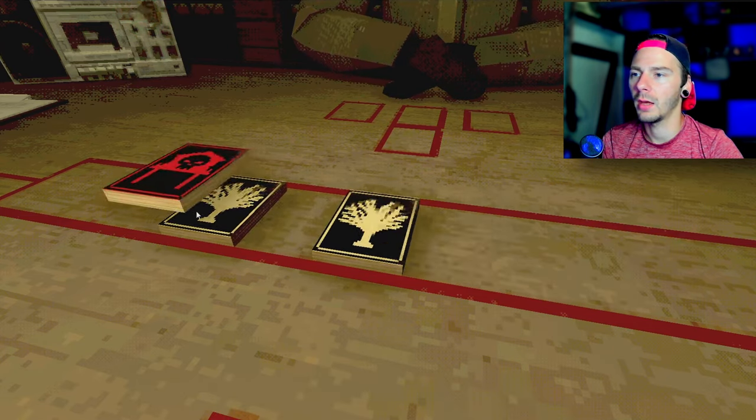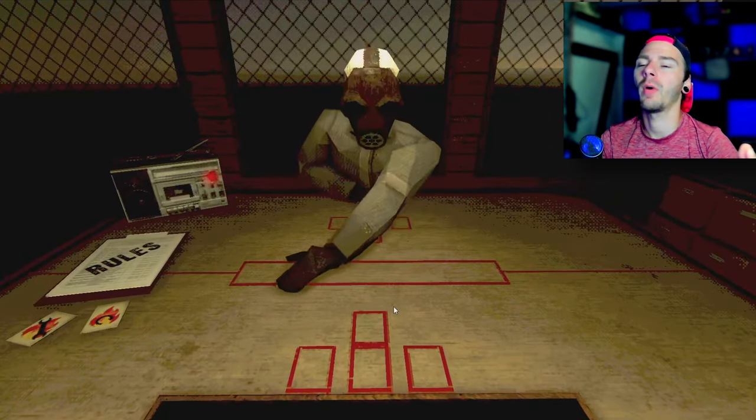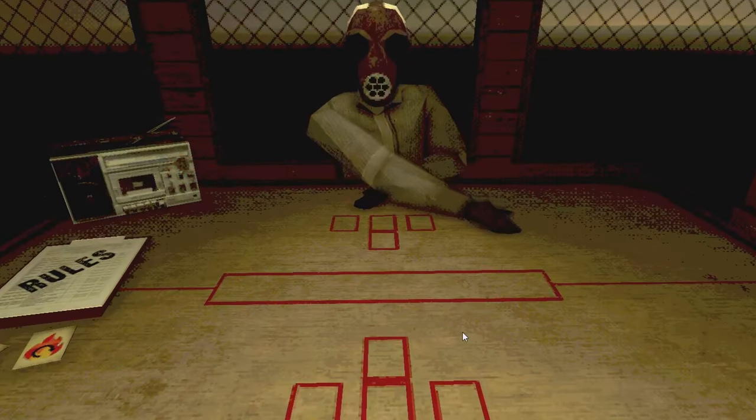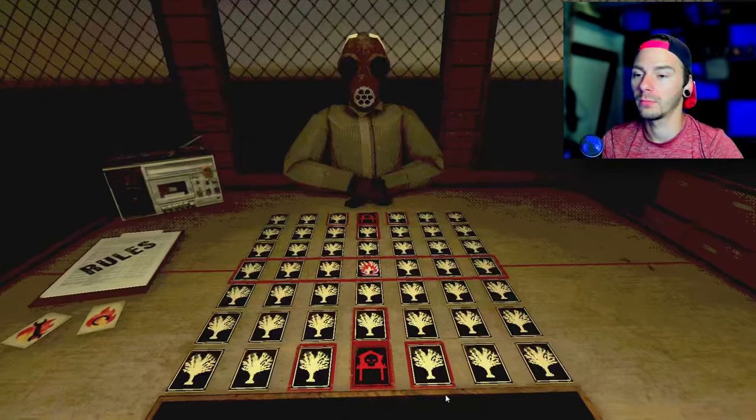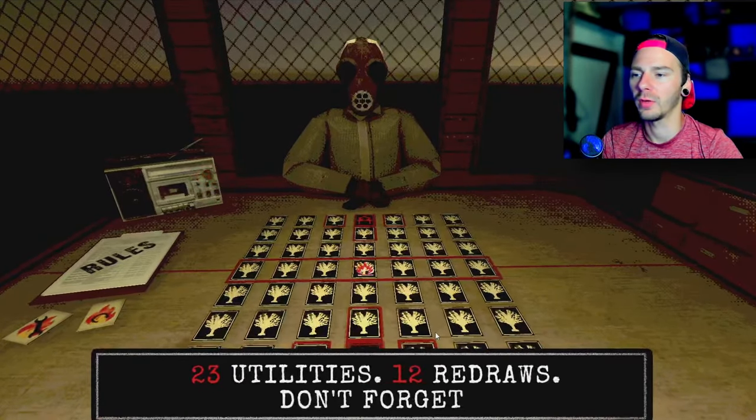Let's go in line. Cards are dealt face down. I like to think my shuffle was great. 23 utilities, 12 redraws.